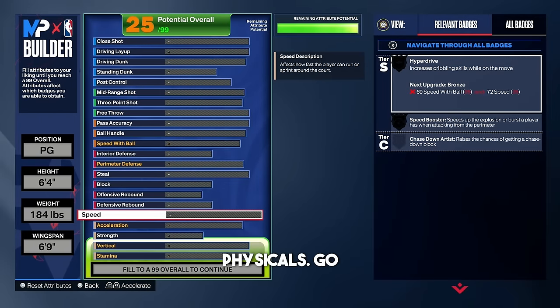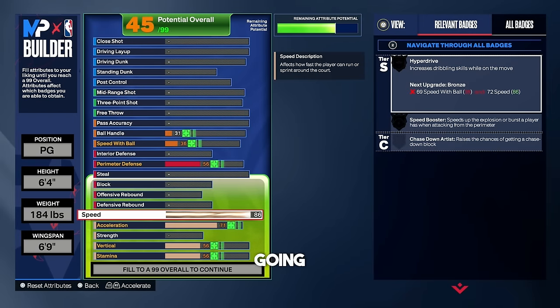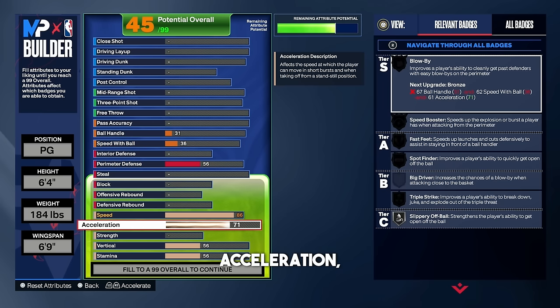Starting off with the physicals — put your speed all the way up to an 86. The reason we're going with an 86 is so we can get that gold speed booster; it's not popping up yet because we have to upgrade ball handle, speed with ball, and all that. For acceleration, I highly recommend leaving this at a 71. Acceleration does not matter, and going with a 71 opens up more attributes for other areas.